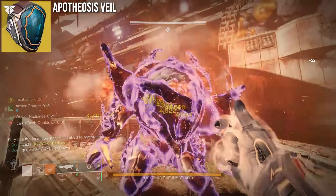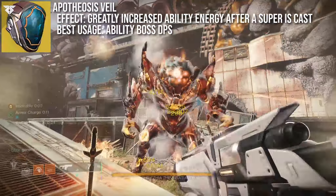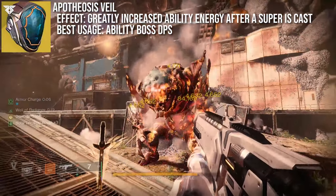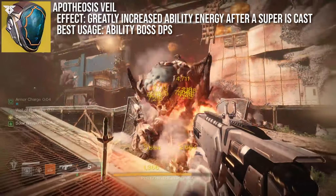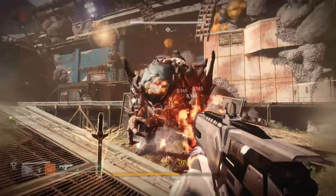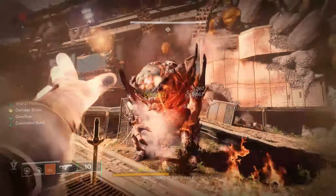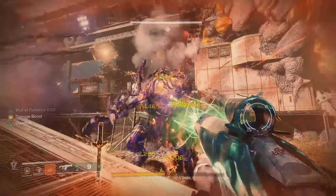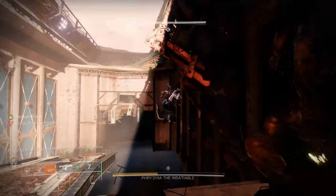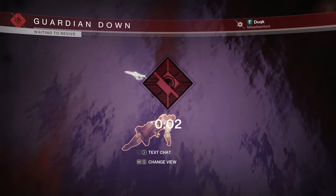Finally, Apotheosis Veil. I wouldn't have suggested this one before this season, but it does have a place now — though it is certainly a swap exotic, so for equipment lock content I wouldn't suggest it. When you can swap, it should be done just before your super. Its effect will enhance abilities for 8 seconds after a super is cast, massively increasing their recharge rate, so you can pop a Well of Radiance and then spam fusion grenades and snap melees to add additional damage and ignitions. It's sort of like Reign of Fire, but for abilities rather than weapons.